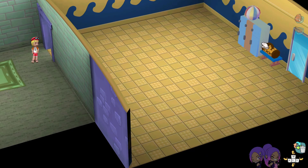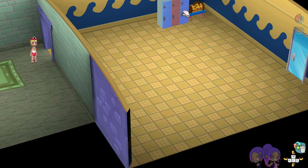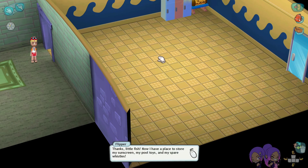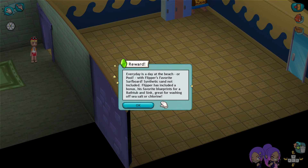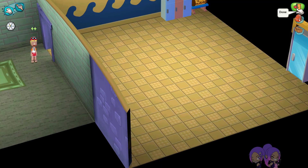But here is your requested locker stuff — I don't know where to put it to be honest, I guess like right here. I feel a locker place with lockers should have like their own little room personally. 'Thanks little fish! Now I have a place to store my sunscreen, my pool toys, and my spare whistles.' Every day is a day at the beach or pool — flipper's favorite surfboard, synthetic sand not included. Flipper has included as a bonus his favorite blueprints for a bathtub and sink, great for washing off sea salt or chlorine. Awesome, sounds good to me — what else you got for me, my guy?